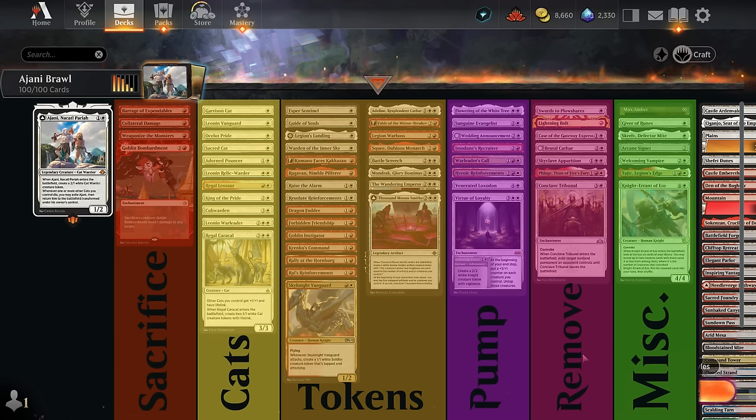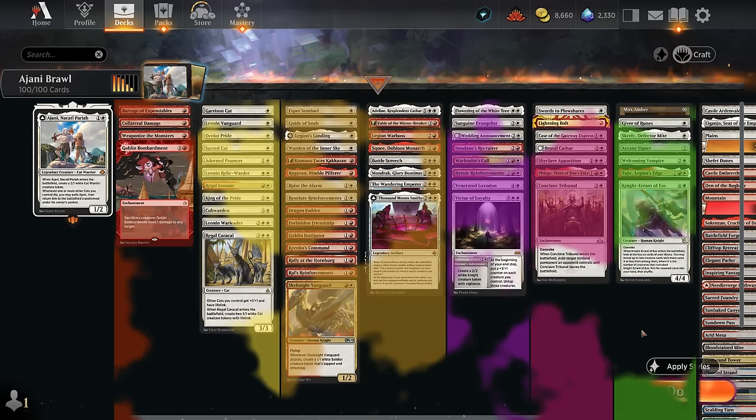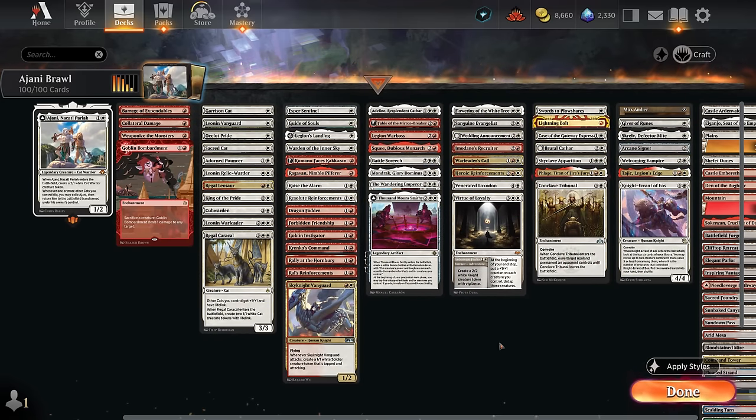We've got some cheap removal like Swords and Lightning Bolt, plus other ways to leverage going wide like the Case of the Gateway Express, which can eventually pump up our team. Conclave Tribunal has convoke so we can cast it efficiently alongside another token maker. Our miscellaneous section includes ways to protect our creatures, some mana acceleration, and card advantage with Welcoming Vampire and Knight Errant — another convoke card that can find additional creatures.